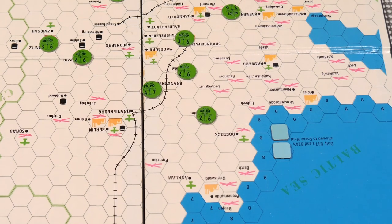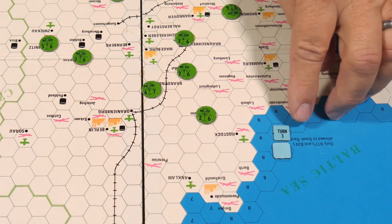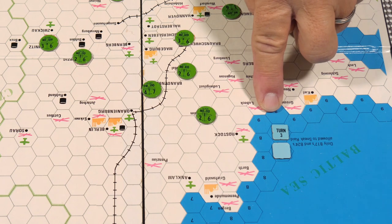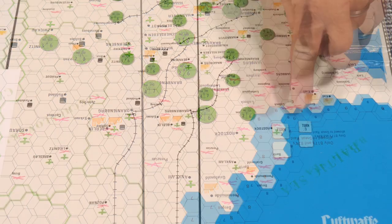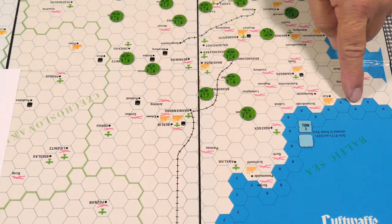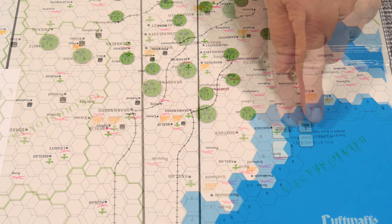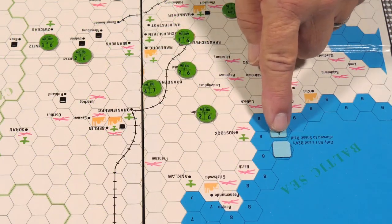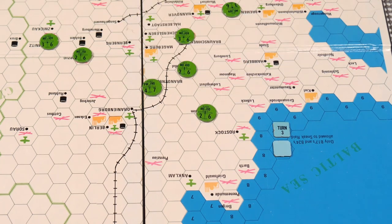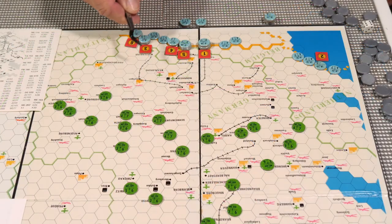The first thing the American player does is reveal the raid marker. We're going to have a raid coming in on turn number three — two turns before it arrives, I reveal that it's coming. The next turn I reveal which hex it's coming into, either six, seven, eight, or nine. I'll move the marker to the appropriate hex. The German now knows that on turn number three there's a sneak raid coming in.